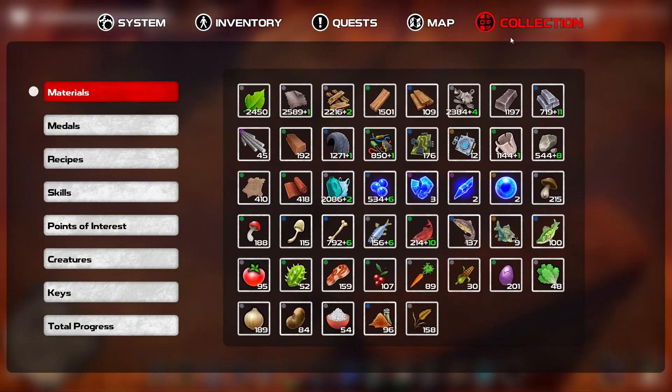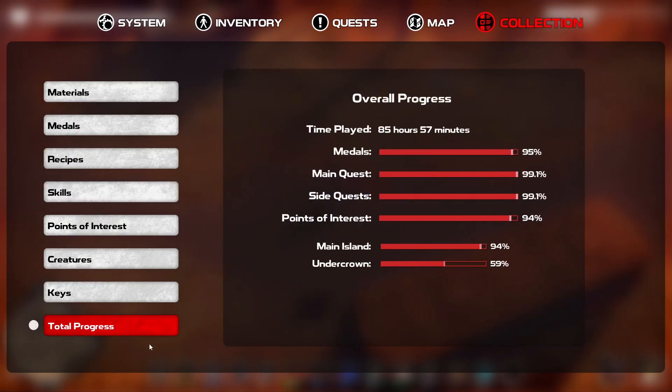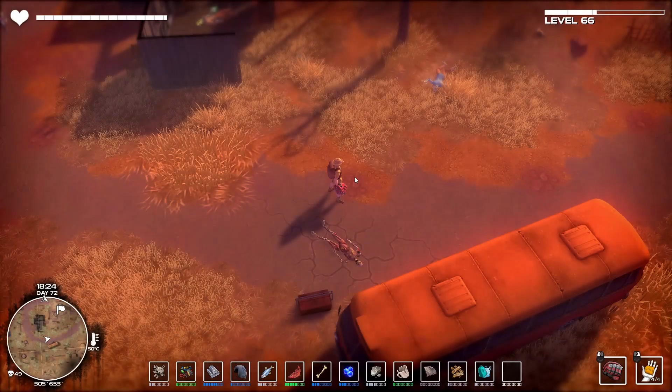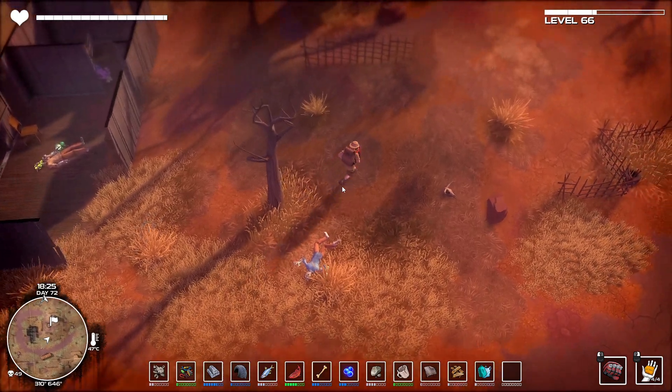Looking at the completion, our total progress — we're doing really well. We're on 96% on medals, points of interest 95%, the main island is 95%. The undercrown is only 60% done, so 40% left, but it's not a big place and I'm going to do that last. Let's get the main island done first, which is the biggest area.